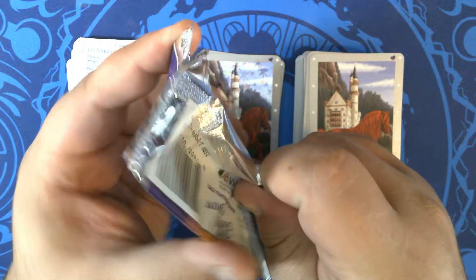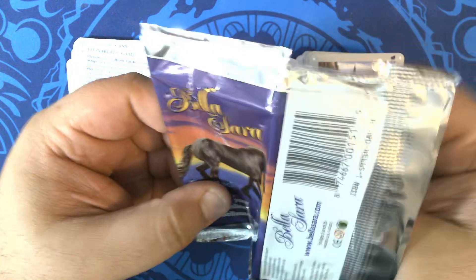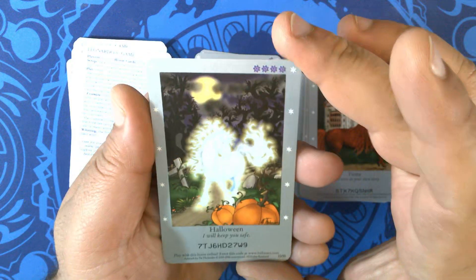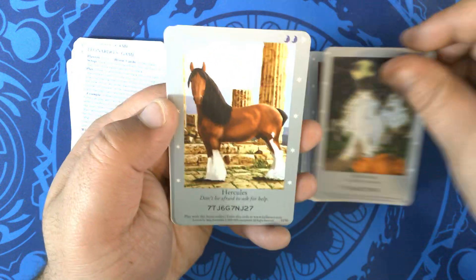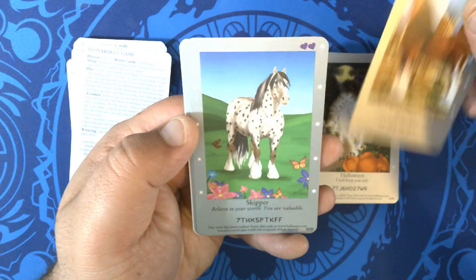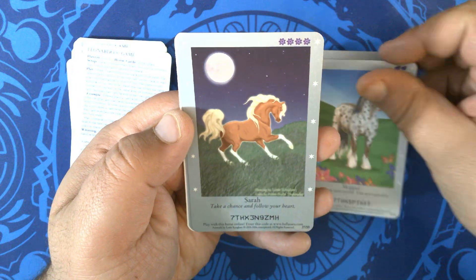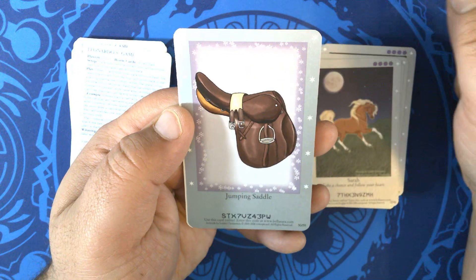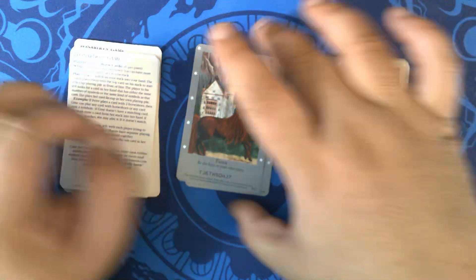Alright, the dirty dozen — pack twelve. We have Halloween. Hercules. Skipper. Sarah. And Jumping Saddle, 50 of 55. The others were all duplicates. Very cool.